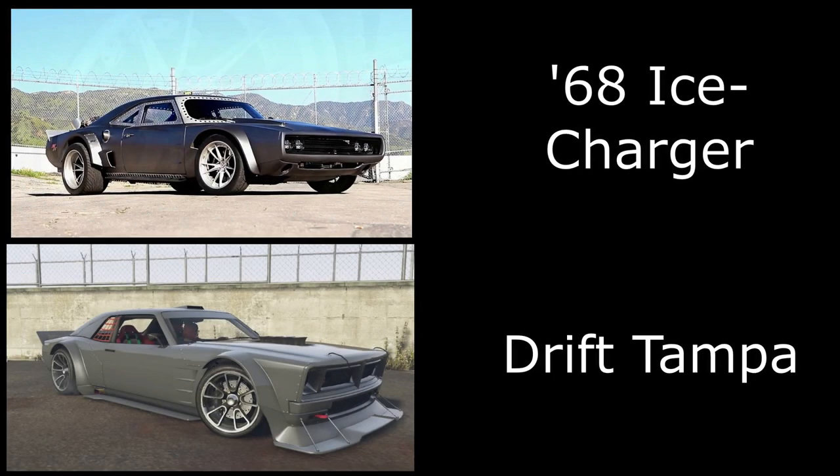Then we have Dom's Ice Charger. Technically the Drift Tampa in GTA is based on the Hoonicorn rather than the Ice Charger, but if you paint it silver it does look similar, and for a Fast and Furious build most people will understand what it represents.